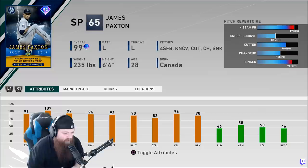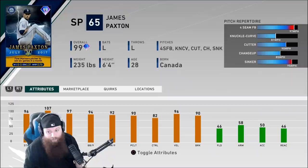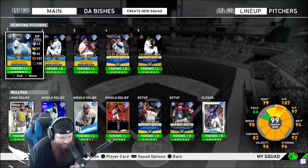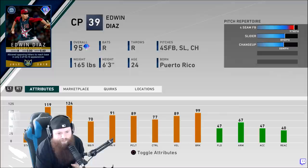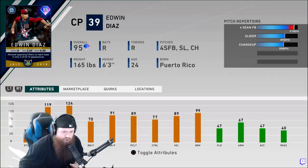His per-nines look fantastic, nice velo, nice break, everything about him looks pretty solid. This card is prestigiable so he can get even better. I've got all the Player of the Month stuff in there — everyone. I even have the 95 overall Edwin in here — fastball, slider, changeup. Edwin's pretty easy to read, but maybe he'll do a nice little inning of relief.